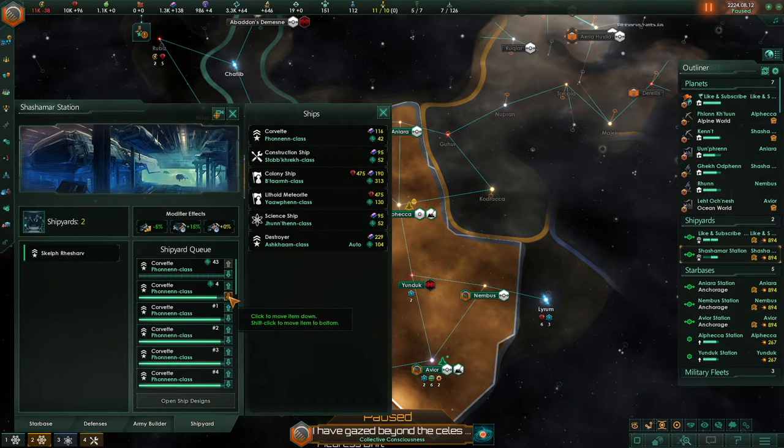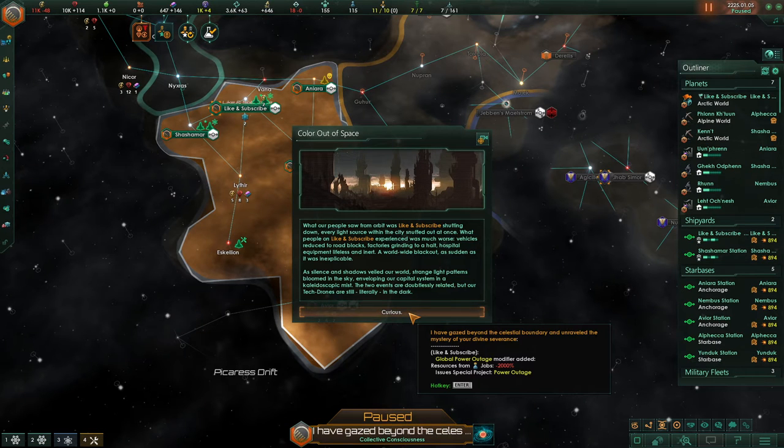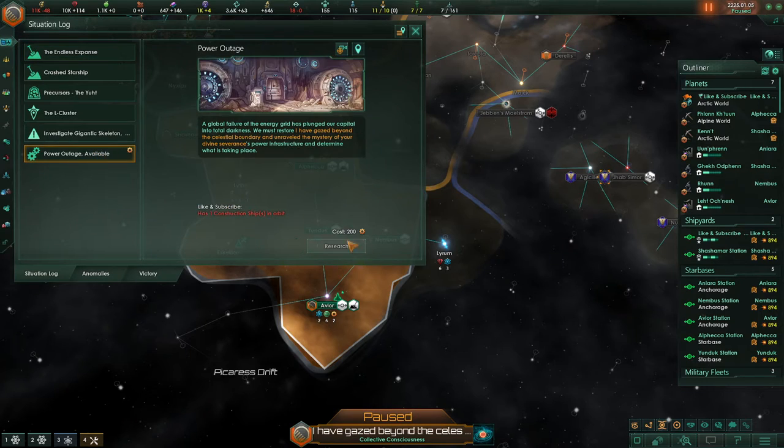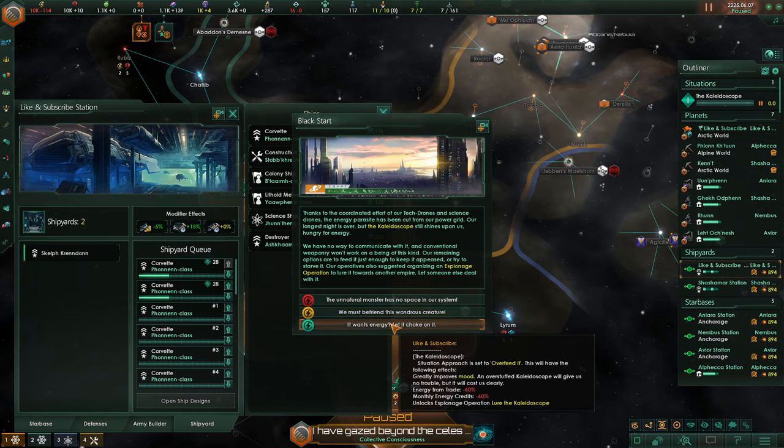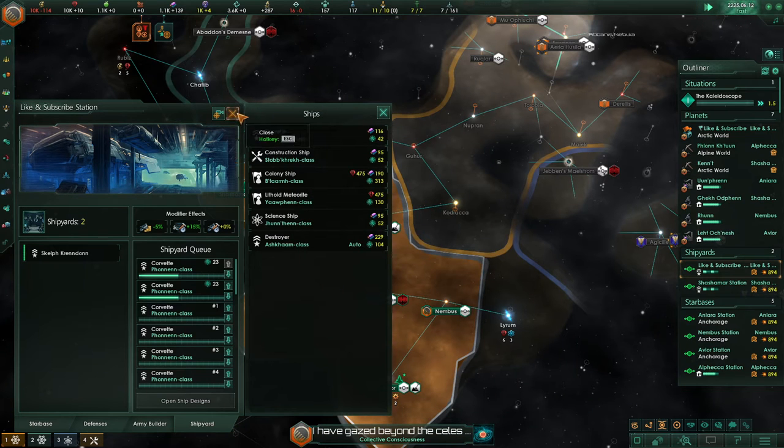Today I'm making a modest number of corvettes. This is a new special event with 3.9. You get this crippling debuff on your planet until you research the special project with a construction ship. When you do research it, it unlocks the situation where you can feed the kaleidoscope. I have a stack of energy credits, so I'm just going to go for the expensive one.